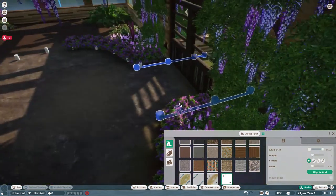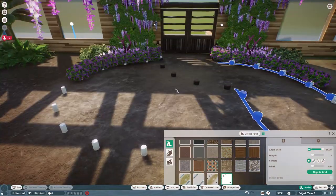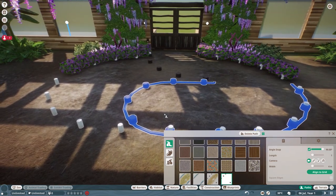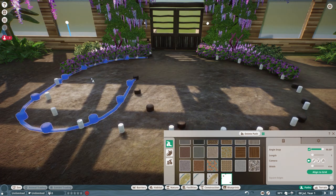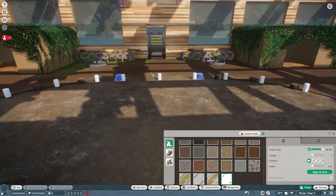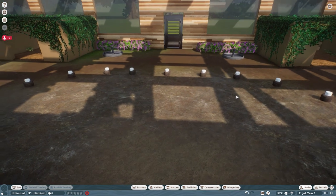Also remember to connect the guest gate, and inside you'll see that you have to add a path — unfortunately the blueprint doesn't save the path. Also make sure you use angle snap; that way it should work out. And if the lights aren't under the little wooden things, just move them around.